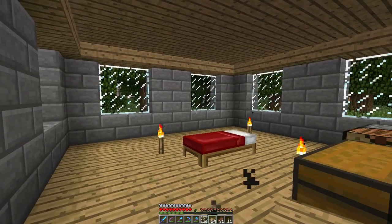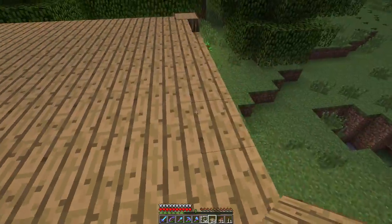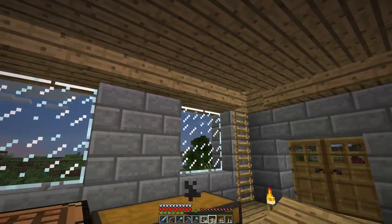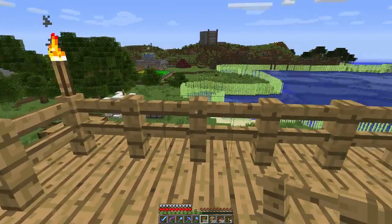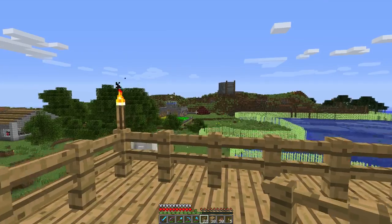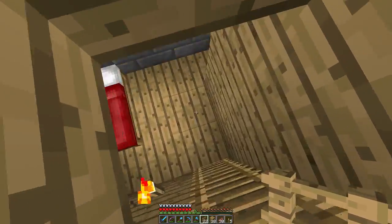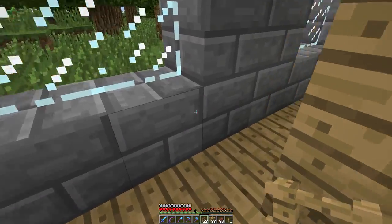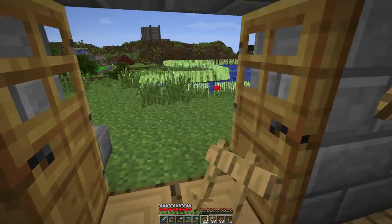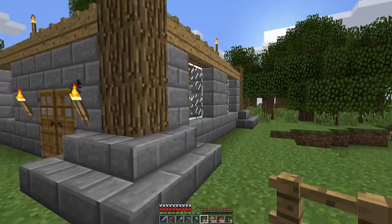I'll make it one more ladder. I've put up some fence on the roof, giving you a nice 360 view. That's probably all I'm going to do here for now. I've put in a little bedroom. I haven't done any furniture or anything yet, and I probably won't do that today either. I think it looks a lot better now from the outside.